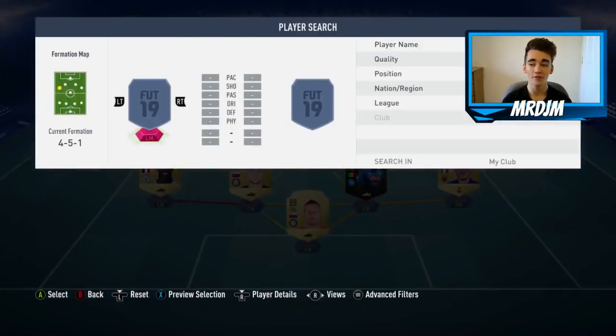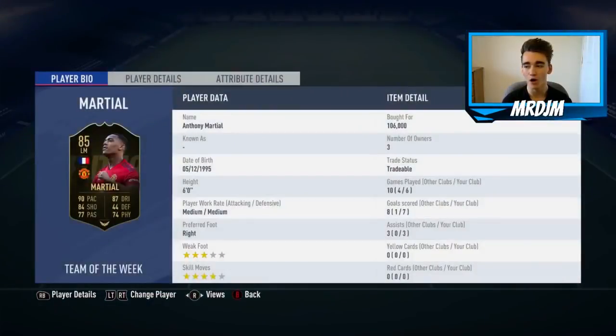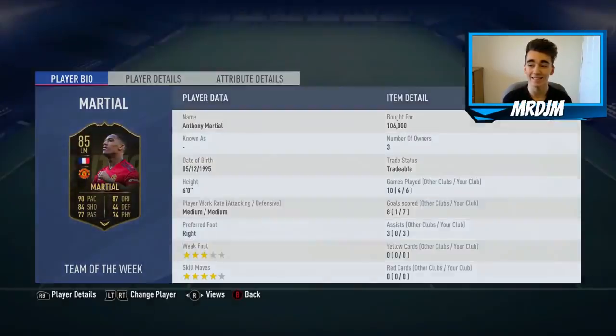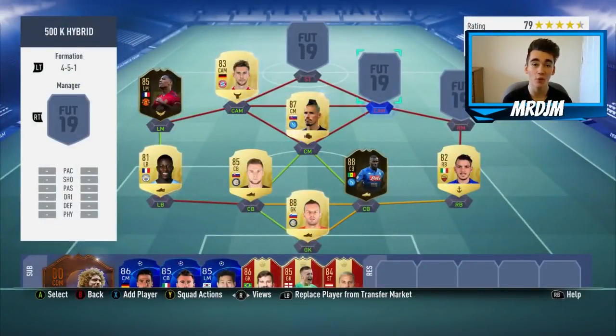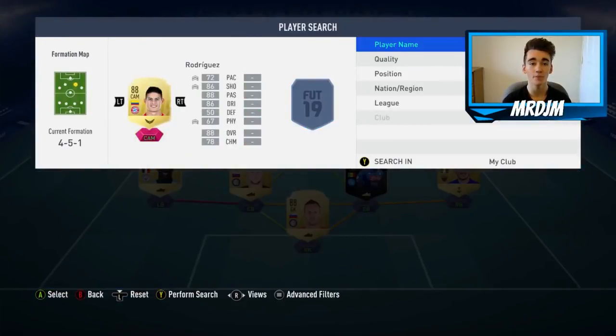In the left midfield position we've got our second in-form player: the 85-rated Anthony Martial, for 406,000 coins. I think that is great value because this guy is so overpowered in game — he's such a complete forward. He's got great pace, dribbling, finishing, and physicality. The man has got everything, and he's definitely worth trying out if you haven't already.